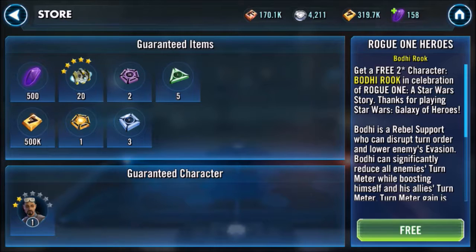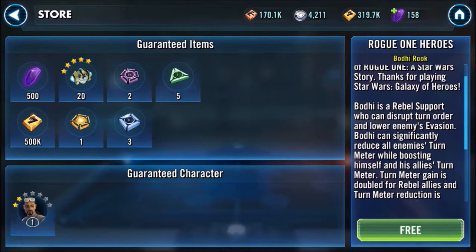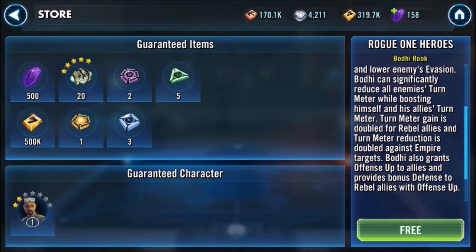Bodhi is a Rebel support who can disrupt turn order and lower enemies' evasion. He can significantly reduce all enemies' turn meter while boosting himself and all of his allies' turn meter. Turn meter gain is doubled for Rebel allies, and turn meter reduction is doubled against Empire targets. Bodhi also grants offense up to allies and prevents defense up to Rebel allies with offense up.